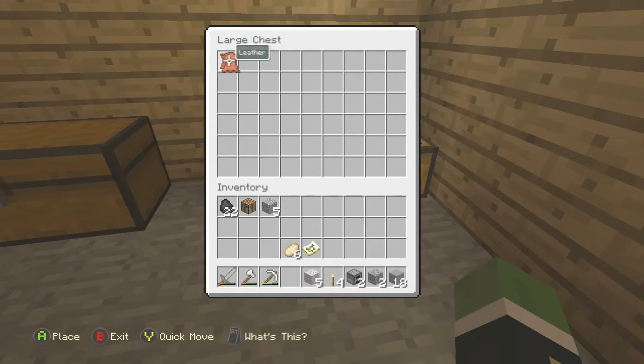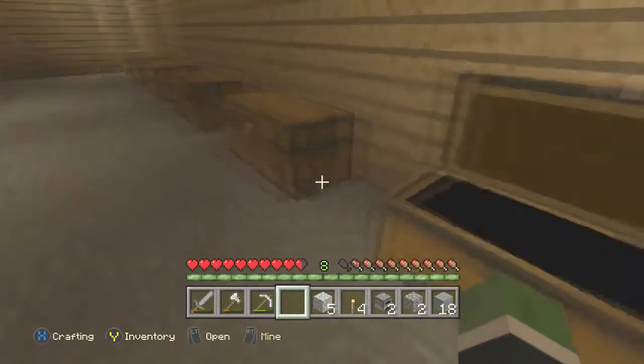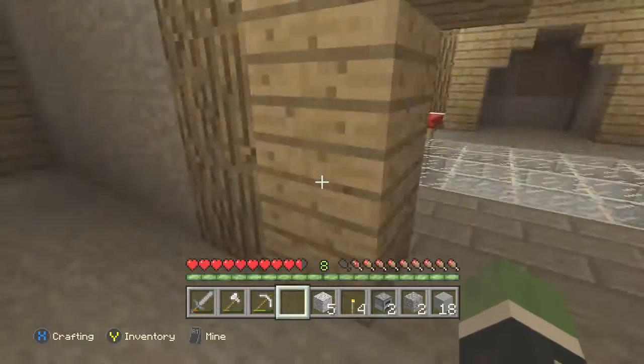This is probably the worst chest — this is my armor chest. Just gonna let you guys look at that. Yeah, two pieces of leather. I don't have any armor because I died wearing the iron armor in lava, but that was a while ago.